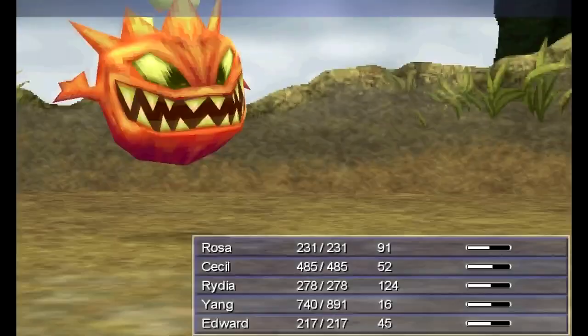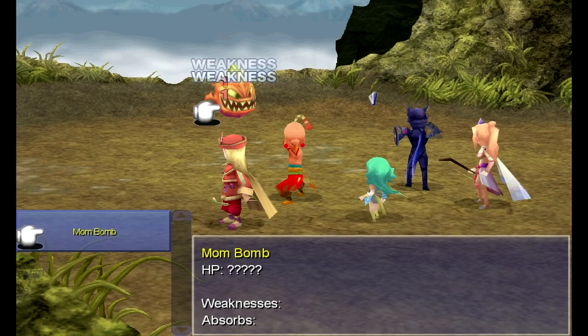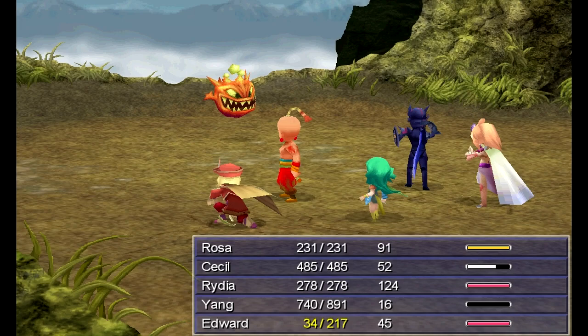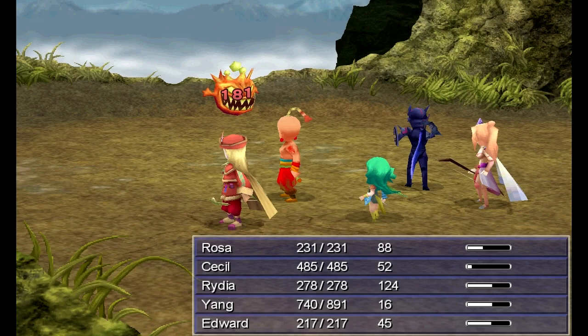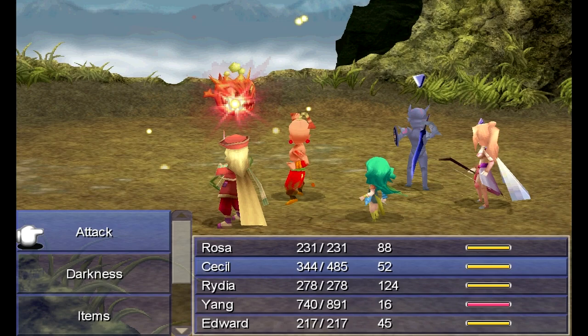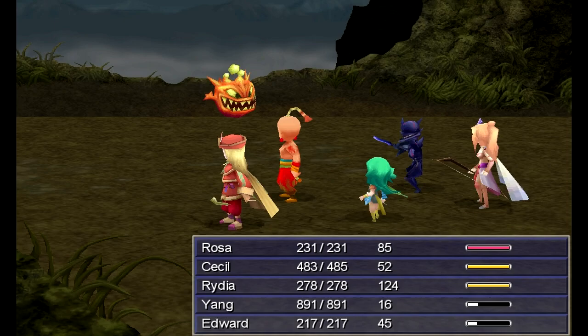We'll help you take this bomb out — boss time against the Mom Bomb. Mom Bomb is weak to ice and darkness, so we want to take advantage of that. Let's heal up Edward, because we're going to want him for the long haul here. This fight is not a pushover like the 2D versions of the game — I could say that about almost every boss fight in this version, really. Someone's going to die in this fight at one point or another, and without level grinding, I don't think there's a way around it.